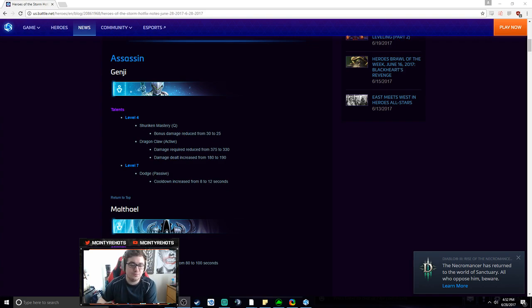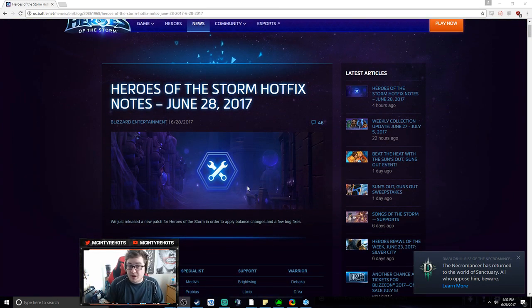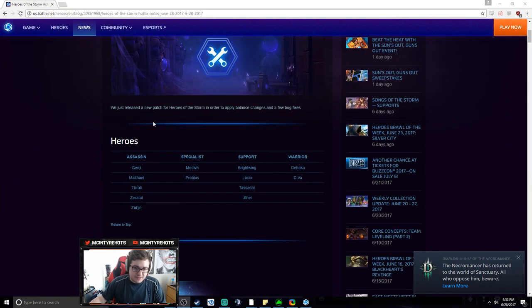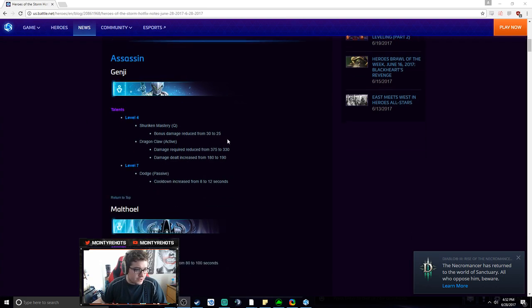What is up YouTube, McIntyre here. Today I wanted to go over the hotfix notes for June 28th 2017. This is basically the patch right after Malthael has been released, so we're gonna see some changes hopefully to Uther and Cocoon, maybe on Dehaka, but we're jumping into the notes now.